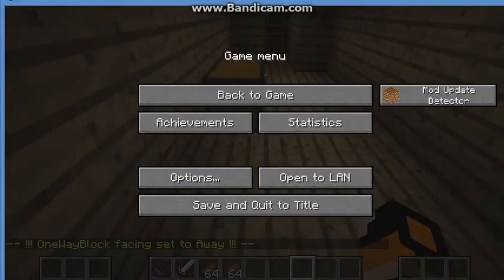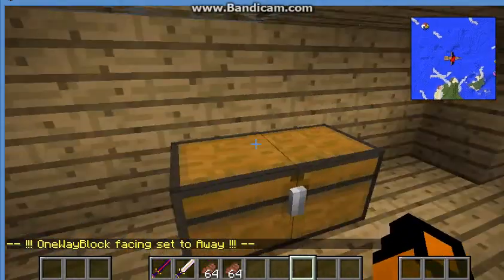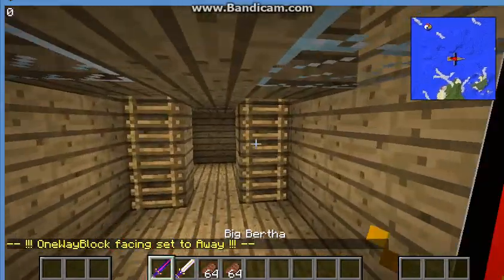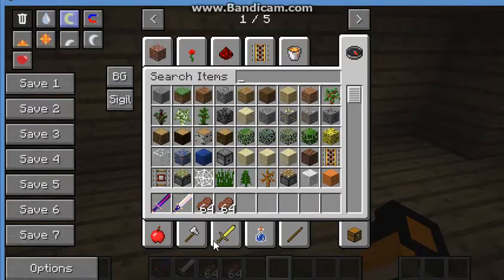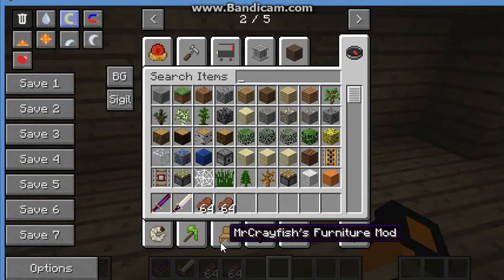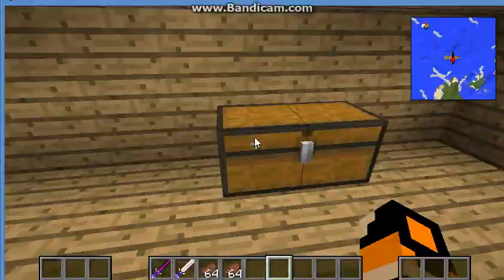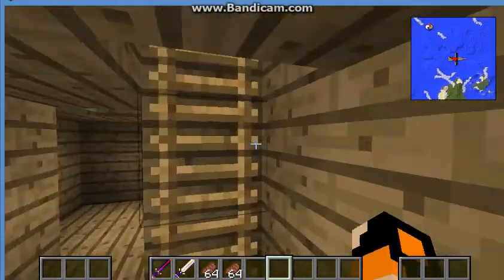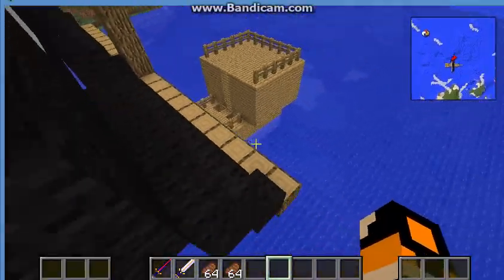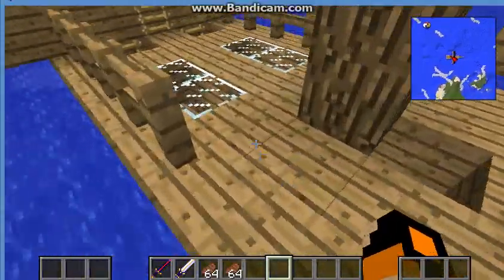Hey guys, what's up, Kratomoromo here, welcome back! I am in Crazy Craft today doing a mod showcase — it's about Mr. Crayfish's Furniture Mod. So you're living in a pirate ship and you're wondering what you should do — you want to design your pirate ship, it looks old. Here's the thing that you should do.